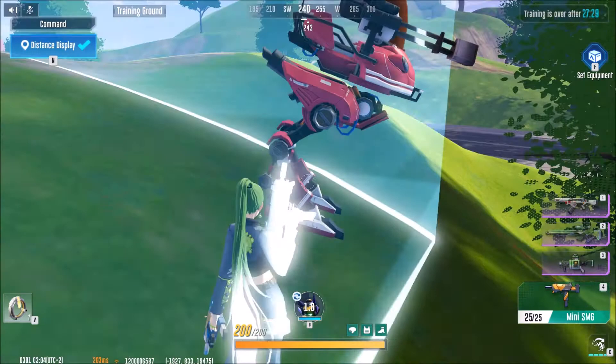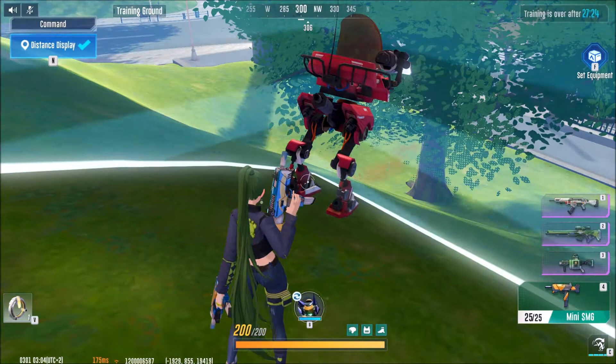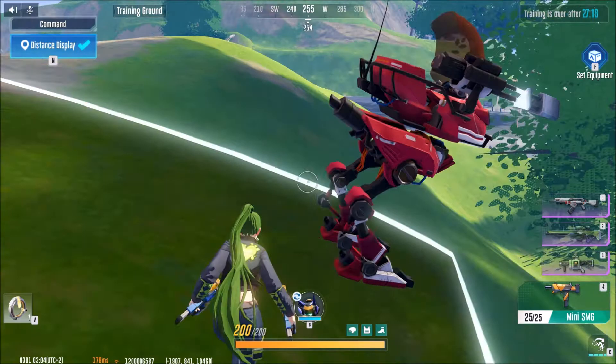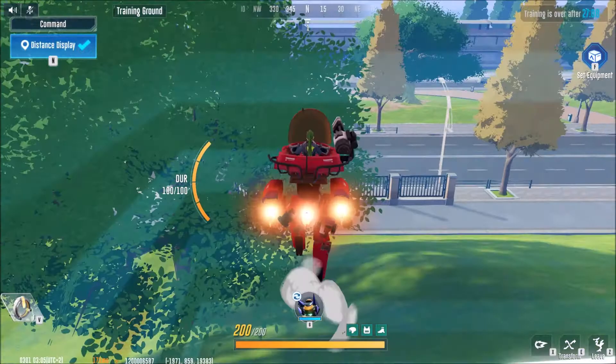It might look like a normal standing position for a car, but if you notice, the car is a bit on the side. That's not normal, because if you just have your car, the car is straight up.